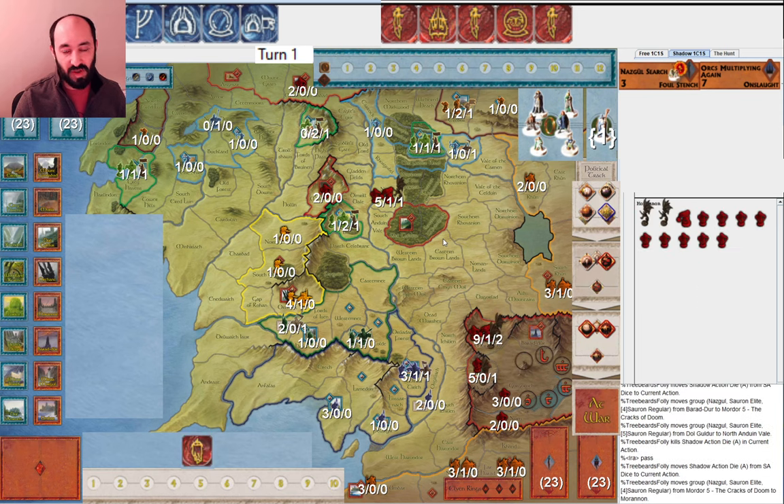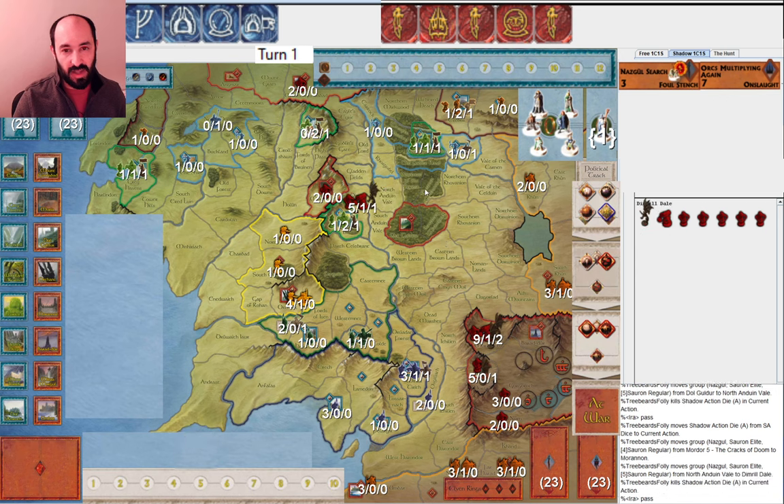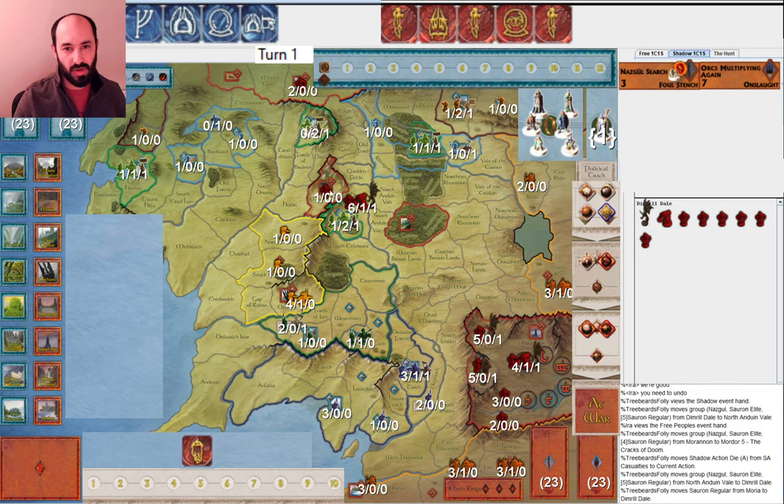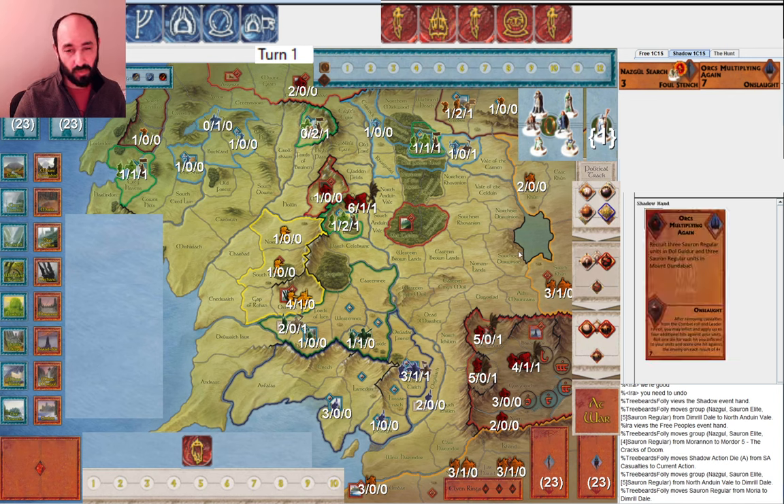I pass, and my opponent gets their armies organized. They undo it for a second because they want to move a single regular from Moria to Dimroldale. If you're putting the elves to war, it's nice to leave a regular in Moria — that's not crazy to me — but I think I would have rather had the 3 extra regulars from Orcs Multiplying again.